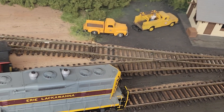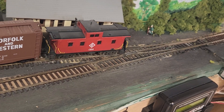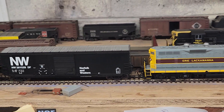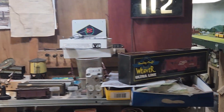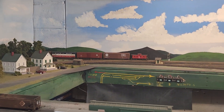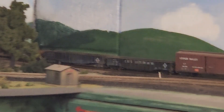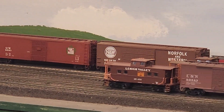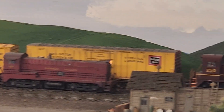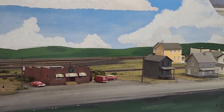We're going to select the turnout for train number two, which backs out. It's going to be three or four F-units in a consist. We'll go back out to the layout, and that caboose hits the CDS cell back behind that yellow house.